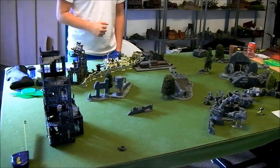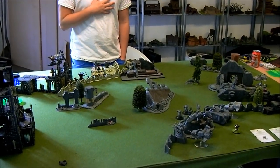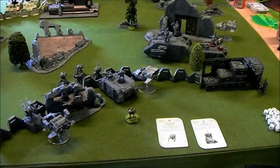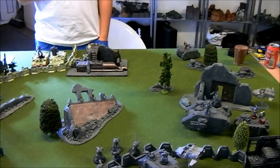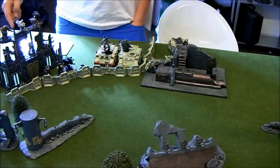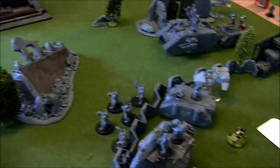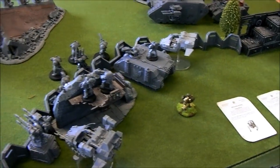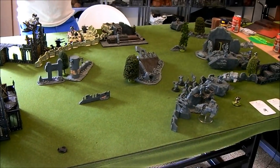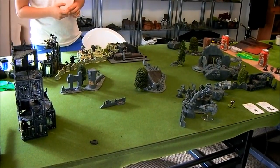Here's the setup. Jacob rolled first turn and infiltrated one unit. Rasmus failed to seize the initiative. Jacob has an objective behind the ruins over here, and Rasmus's objective is right there. They're playing the Emperor's Will — one objective worth three points each, plus First Blood, Linebreaker, and Slay the Warlord.